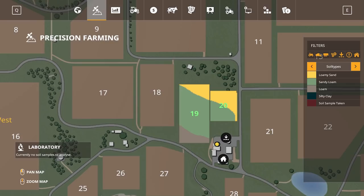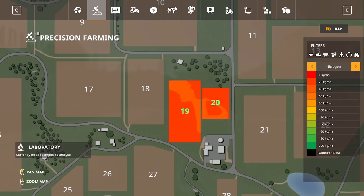The four soil types are loamy sand, sandy loam, loam, and silty clay. Sampling and analyzing the soil also returns the pH and nitrogen levels for your soil, and these will need to be carefully managed in order to optimize your yield.